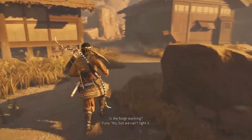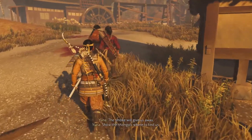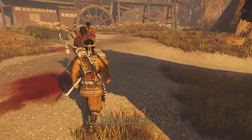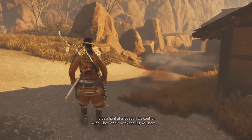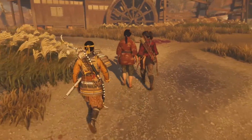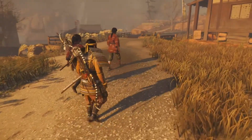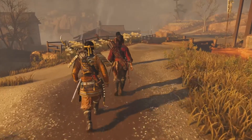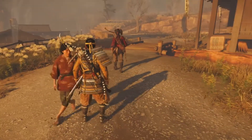Is the forge working? Yes, but we can't light it — the smoke will give us away, show the Mongols where to find us. We can use it to lure them in, force a fight at a location we control. They won't be expecting you here. That's a lot of blood. I'll leave a link down in the description as usual if you guys would like to check out the previous episode, or perhaps from the beginning on how we got to this point.